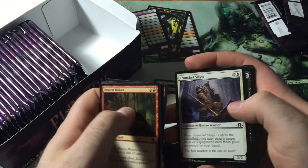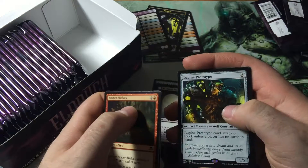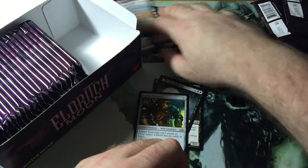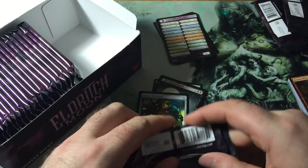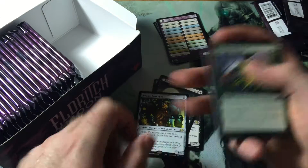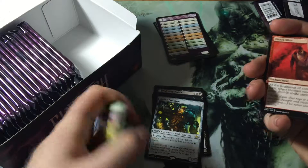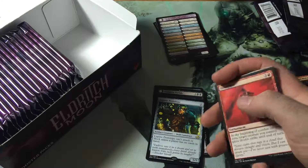Fiend Binder is really sweet in the draft. Prying Questions, Vexing Scuttler, Faith Unbroken, and a Lupine Prototype — can't attack or block unless the player has no cards in hand. It's kind of funny — I saw in a draft, I opened a pack at the very beginning and somebody passed me a pack where they did not take the rare. The rare was the Prototype. I'm like, yeah, okay, I wouldn't have taken it either. And then the third pack I looked at — the third pick of the draft — had another one. That was crazy. I know somebody picked up both of them.